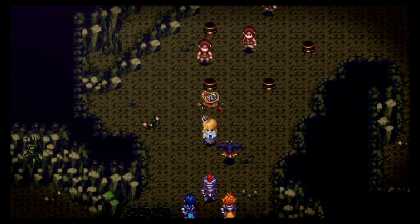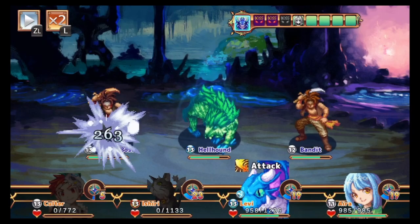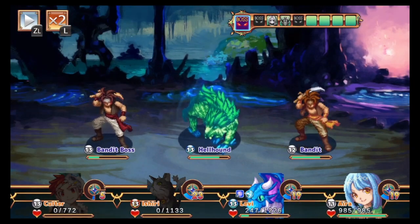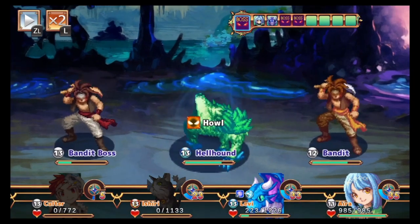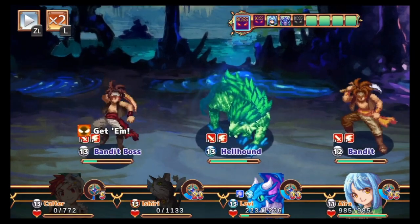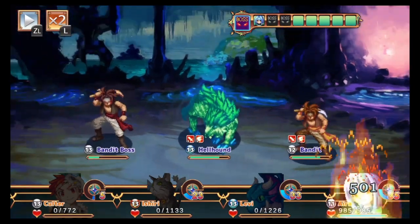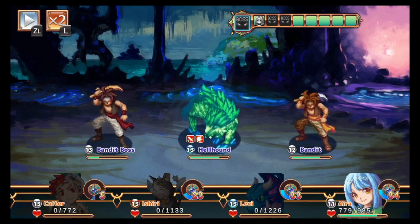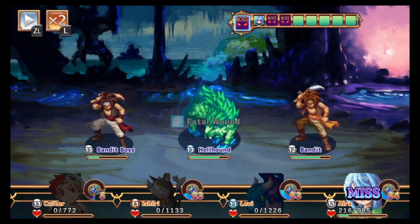Certain locations have great detail too — when you go into caves you'll see water on the ground, and there was a part where a boulder rolled down Indiana Jones-style that you had to trick onto a button. So there were some light puzzle elements as well.